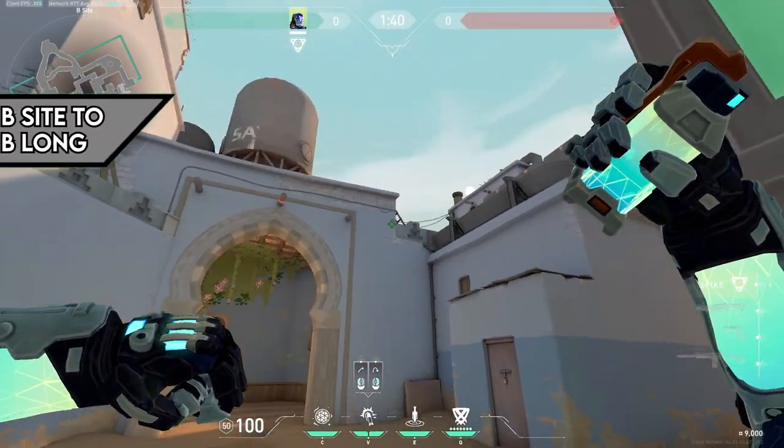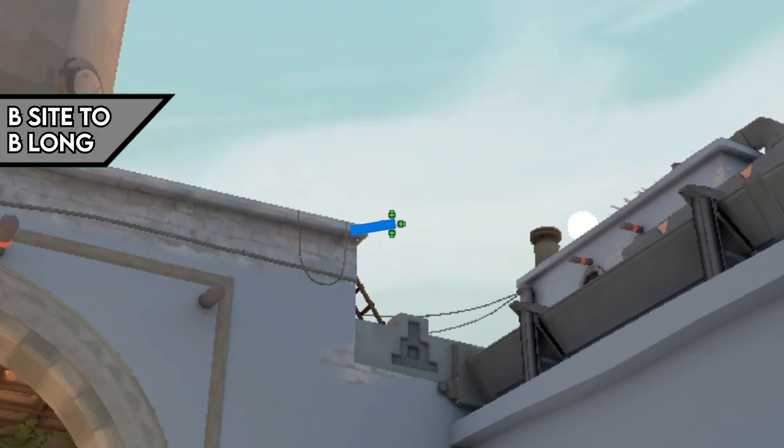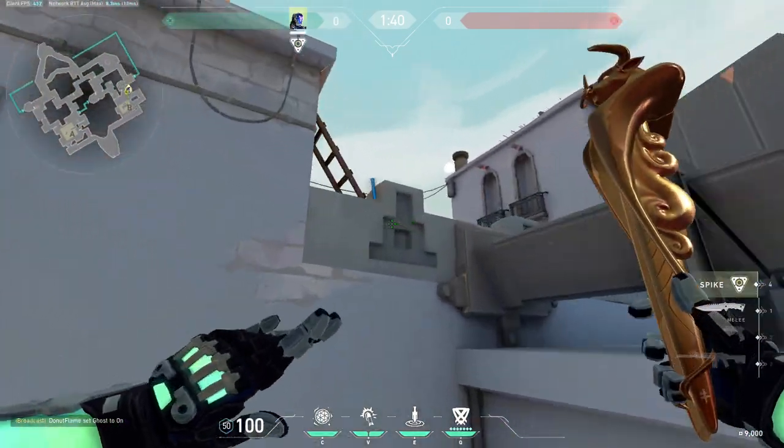If your blind teammate wants to counter that blind with another, stand next to these boxes and look a bit away from this corner, then left click.